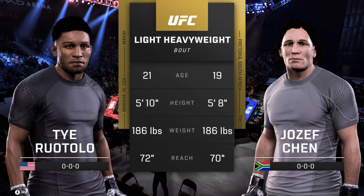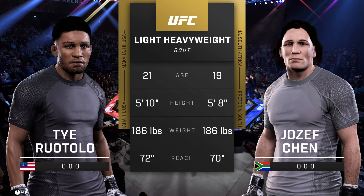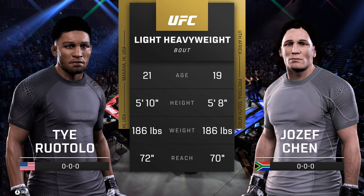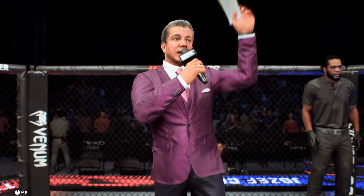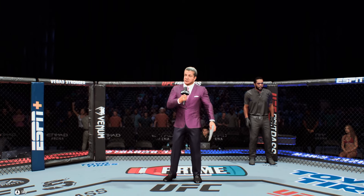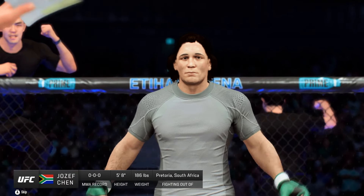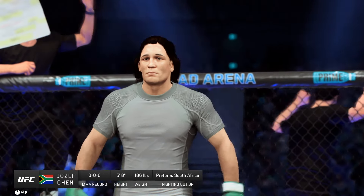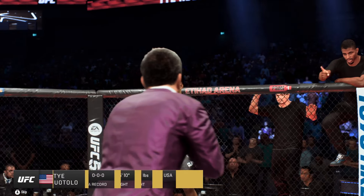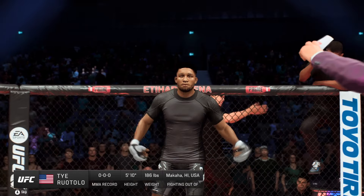Tale of the Tate for this light heavyweight tilt. We sent it inside the octagon. Here is Bruce Buffer. Ladies and gentlemen, this fight is three rounds in the UFC light heavyweight division. Introducing first, fighting out of the blue corner, the Warrior. And now introducing his opponent, fighting out of the red corner, the Professional.